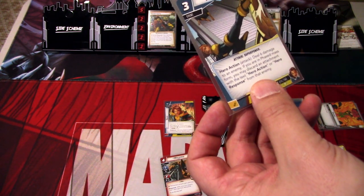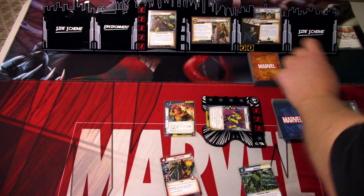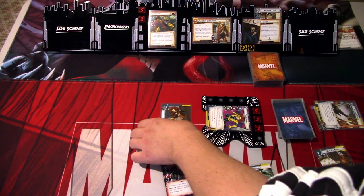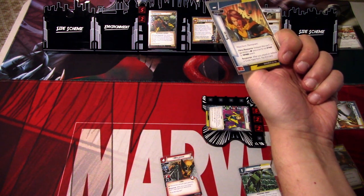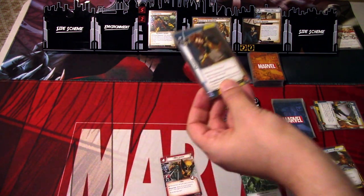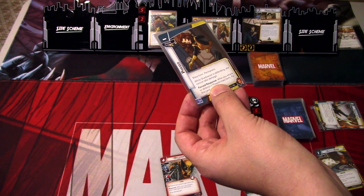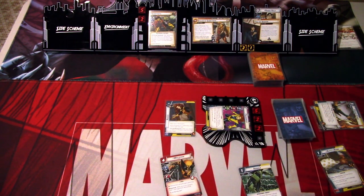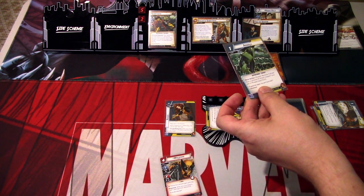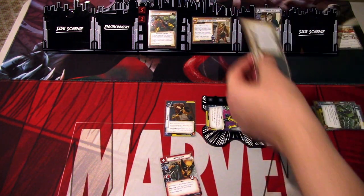So we'll use Phase Strike and energy to phase strike — deal six damage to an enemy. If you are in Phased Mass Form, you may discard an attachment with the text here. We don't do that, but we'll deal the six damage. And we flipped this because we did an attack — it doesn't need to be a basic attack, it can be an event. So we are phased now. While Shadowcat is defending, she cannot take damage. Then we'll use Kitty's Room to play Air Walk — remove two threat from the scheme, four threat instead if you are in Phased. So we remove all of it.